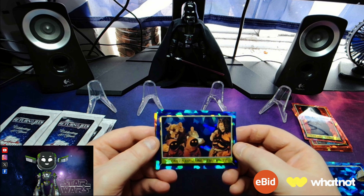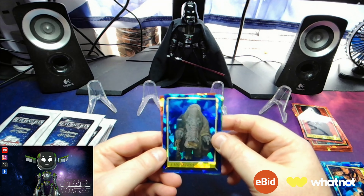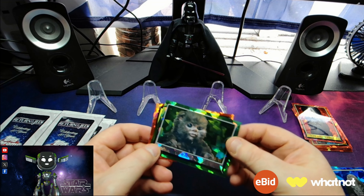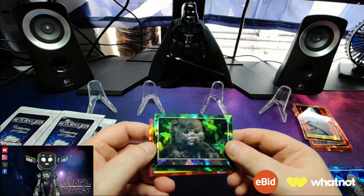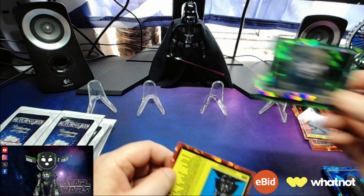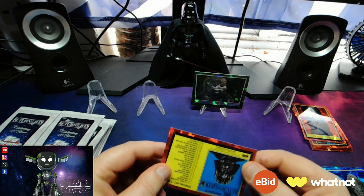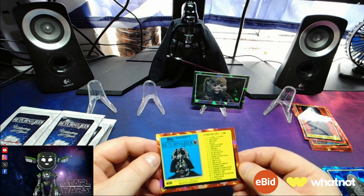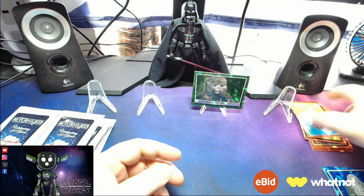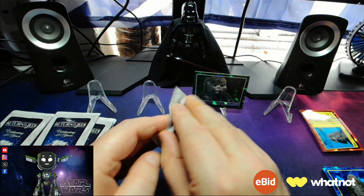We've got Guests of Jabba the Hutt, A Monstrous Guest, and we've got a numbered one to 260 — the Baby Ewok. On the back wall. And we've also got the checklist card in red with Darth Vader on. I think they're actually short prints, those checklist cards.